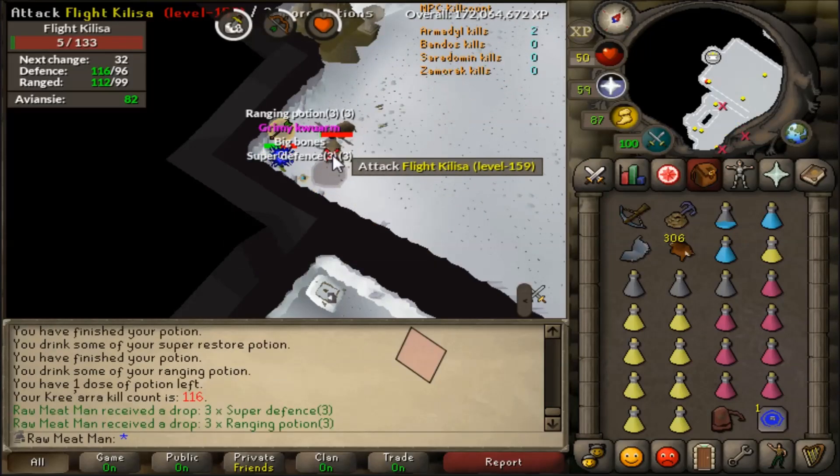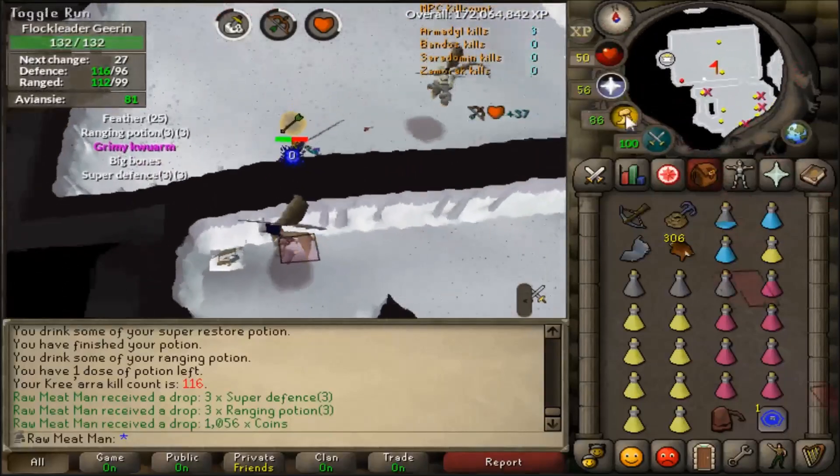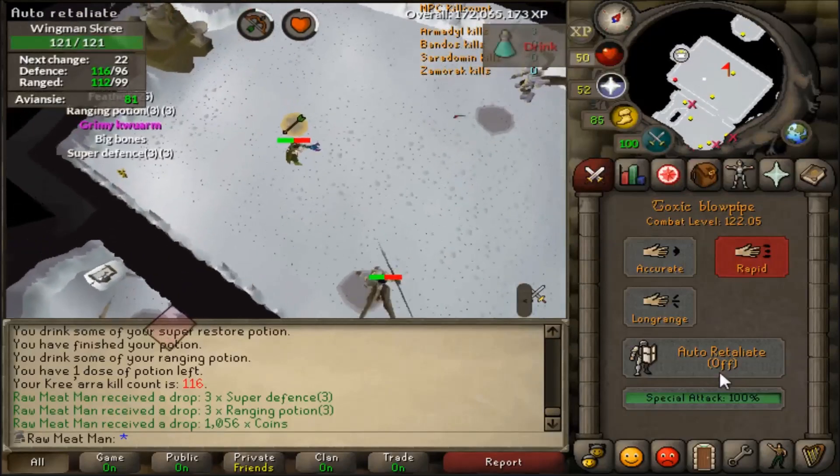It's a very basic way of doing it. If you're good at the game and can prayer switch and lure Krii properly, you can probably easily do like 15 to 20 kills plus.